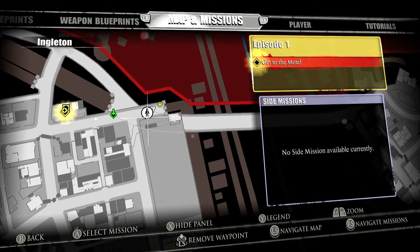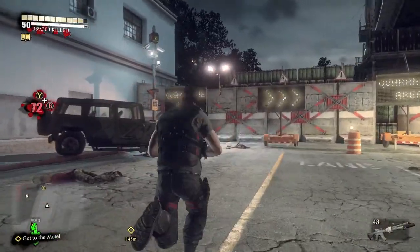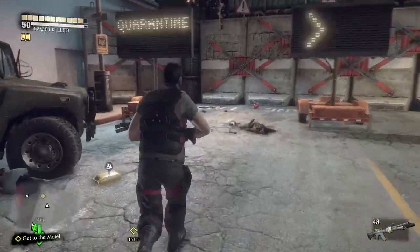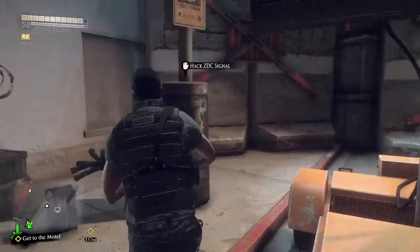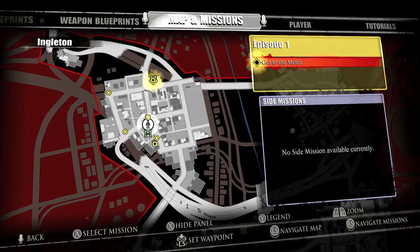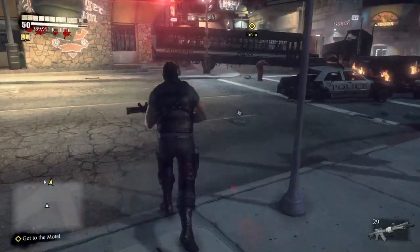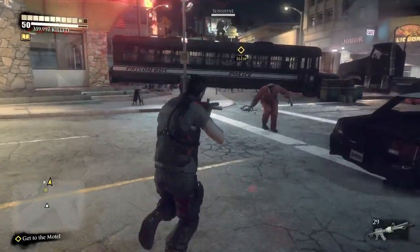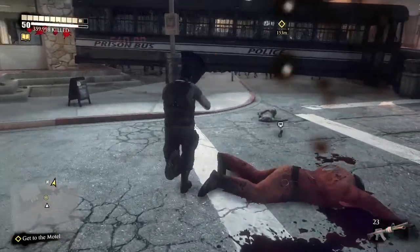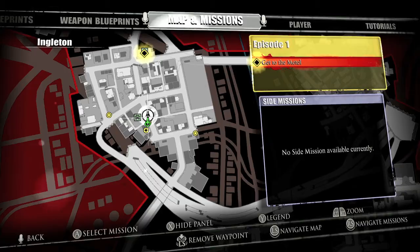Moving on to number 10 — this one's going to be in the corner by the cemetery, right behind the cemetery by the barricade, down the block a bit from the last one. Make sure you grab that and we can move on to the middle of town. This is by the barricade here by the prison bus. Make sure you grab it — there are tons of prisoner zombies, not as tough as the football zombies, but those guys can get you if you're not careful.